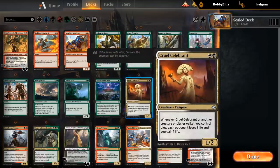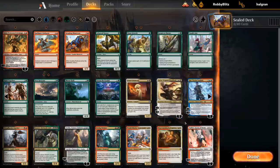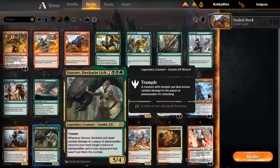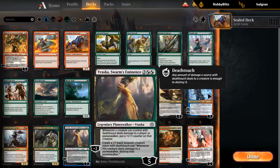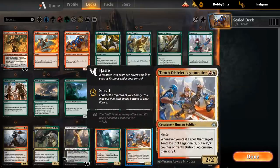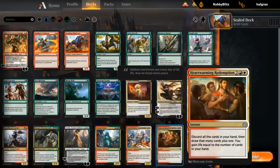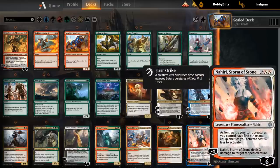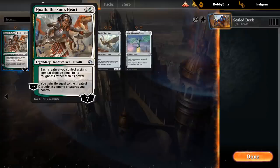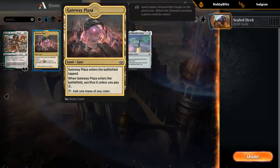In black-white we also have some nice multicolored cards with Cruel Celebrant and Sorin — both excellent. In blue-red we have Ral, black-red has the Butcher, black-green has Storrev and Vraska — but Vraska we can play in any black or green deck. In red-green we have Living Twister. In red-white, 10th District Legionnaire, though we don't have too many pump spells to go with it, and Heartwarming Redemption. And then Nahiri, which is decent and can play in multiple decks. We also have Huatli and the new High Alert for the set, although we don't have many High Toughness creatures in this pool. And then Gateway Plaza for fixing, Mana Geode for fixing, and double Saheeli's Silverwing.